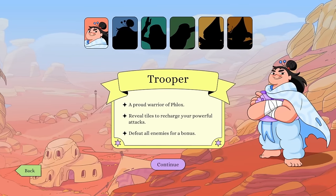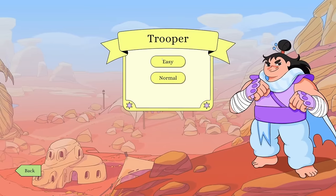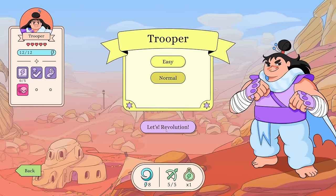There are multiple playable characters, but unfortunately we have to play with the Trooper for now. 'A proud warrior — Flocks reveal tiles to recharge your powerful attacks, defeat all enemies for a bonus.' Can't even click on the others. We're gonna play on Normal for now of course.